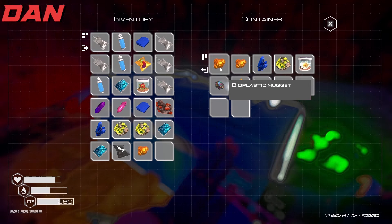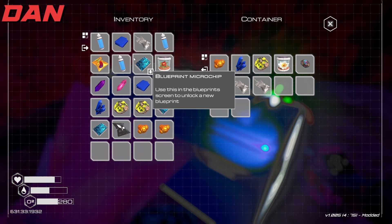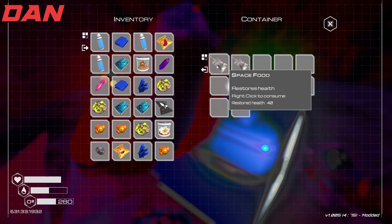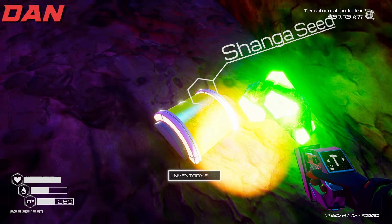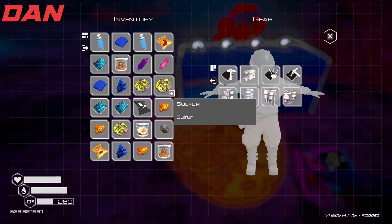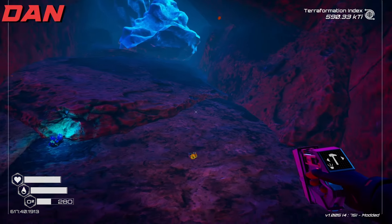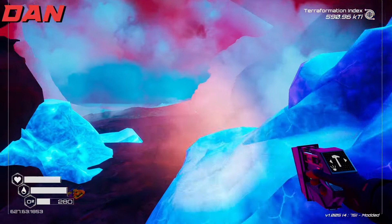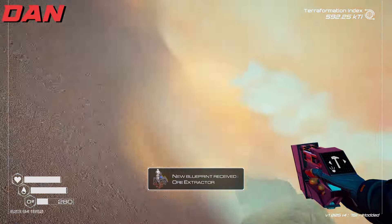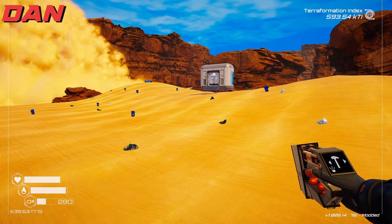This osmium was glitched — tried to pick it up four times and it just kept getting smaller, but I got it. The sulfur valley is back here. There's bioplastic nuggets, fertilizer, aluminum — a lot of stuff I'd like to have, but I'm here for iridium. Counting iridium chunks: one, two, three, four, five, six, seven, eight, nine, ten, eleven. Got enough iridium. Running low on oxygen — I need to get that.